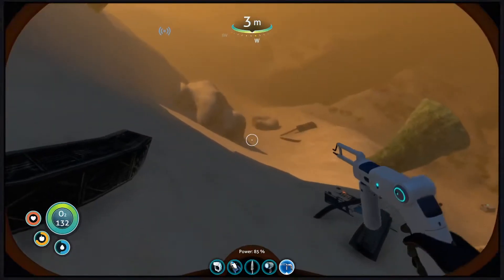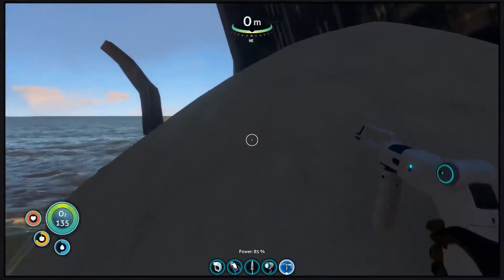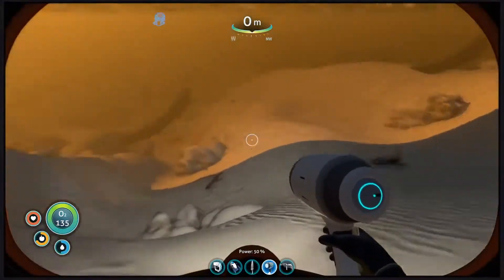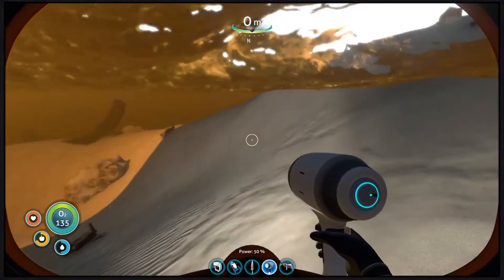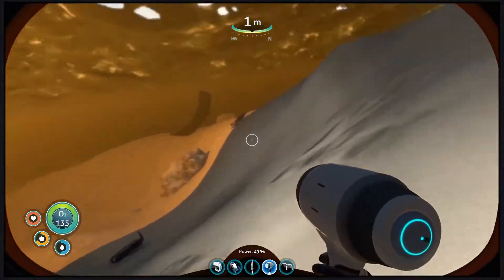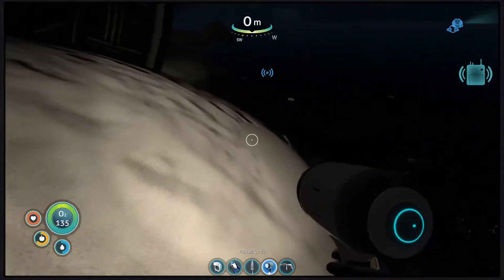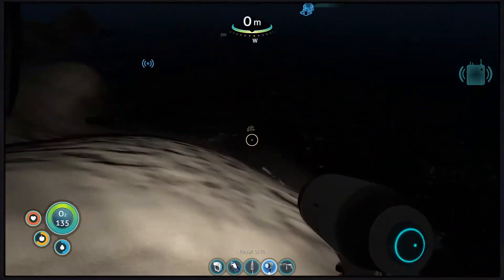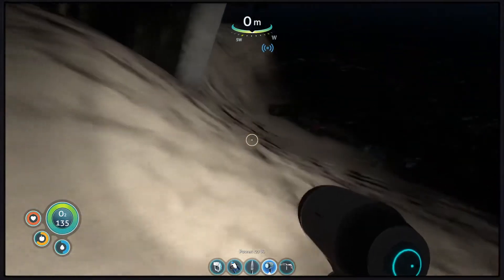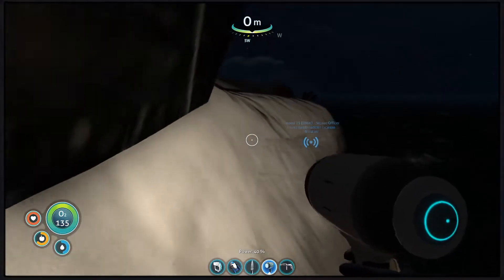Where the hell was that piece of the cyclops that I found before? I don't like this one bit. It was somewhere around here — literally a piece of the cyclops engine, just sitting casually in the sand. I really do not want to explore this area in the water at night time when I know there's a reaper leviathan that can really come after me. I am not comfortable in deep ocean water environments — and I say that and I still bought Subnautica.